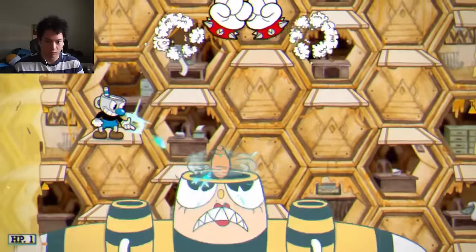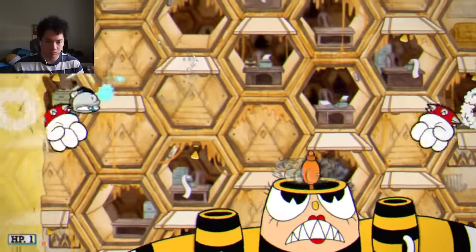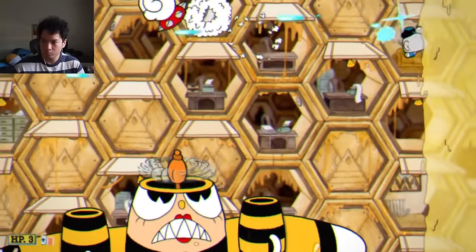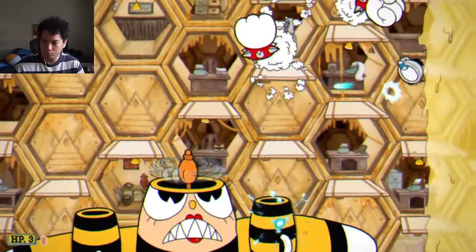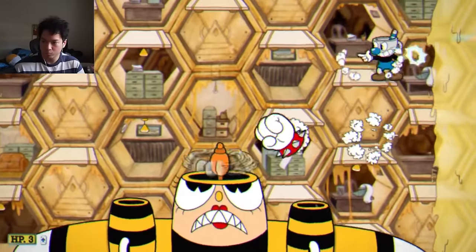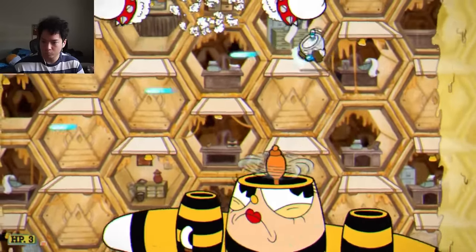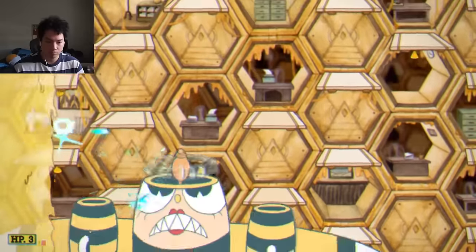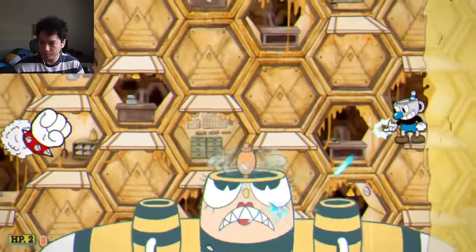Can I dodge her giant fists and clutch it out? No first try, but let's see if we've got the third phase on the second try. I make it to the final phase with three HP, and all I've got to do is not get fisted — also dodge the buzzsaw attack. I'm getting better angles this attempt and doing tons of damage.